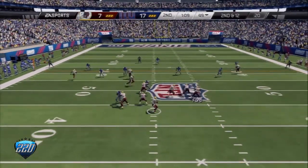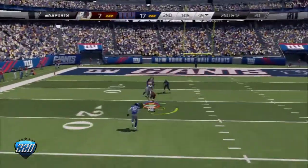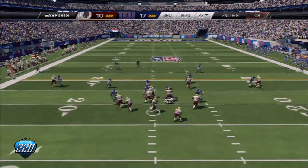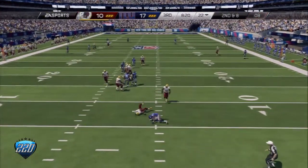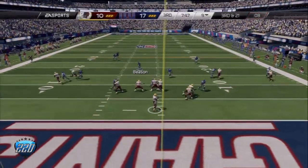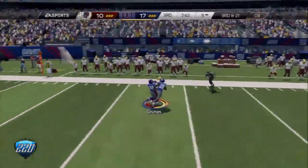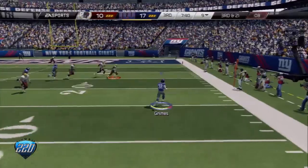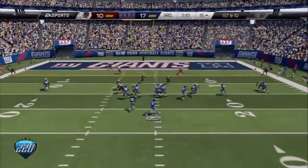Second down and 12. RG3 going down the field — and he's forced to the ground. Offerback. Riffin's going to take the snap from the shotgun. RG3 — a takeaway.